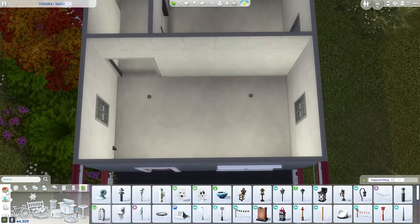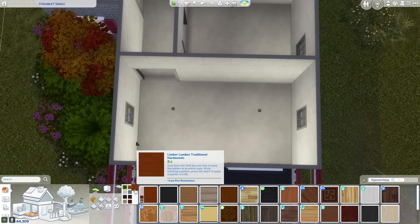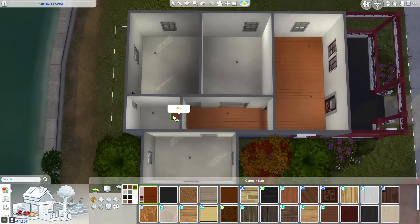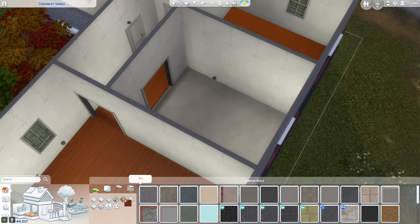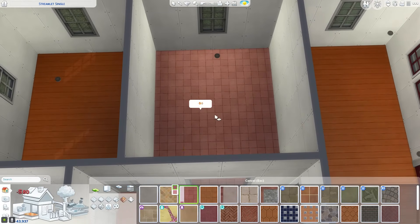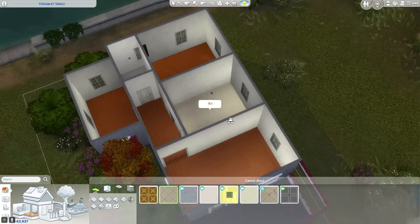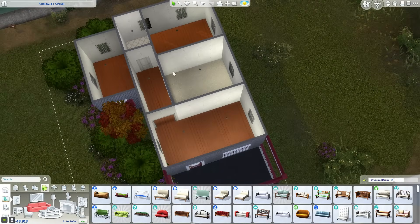For the flooring, I want to go with something kind of simple and pretty cheap. I've never used this reddish wood tone before but it's actually really pretty. I think I'll use it. And then we need a nice tiling for the kitchen. Let's go ahead and just get the floor plan and overall layout placed down.